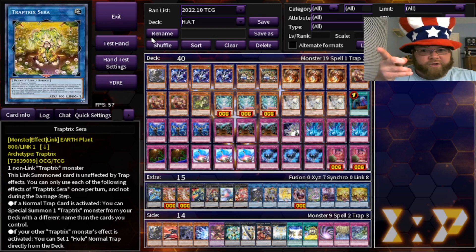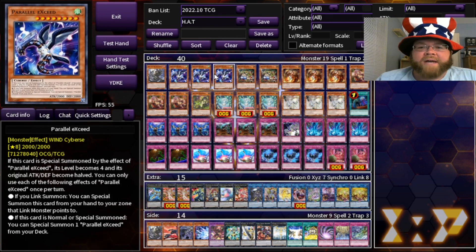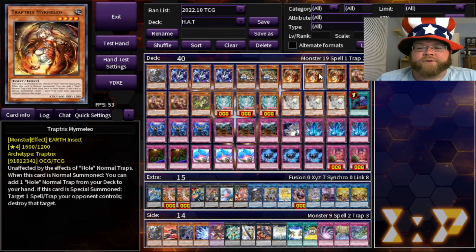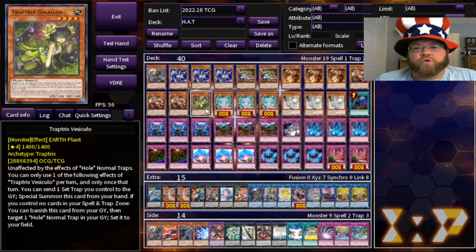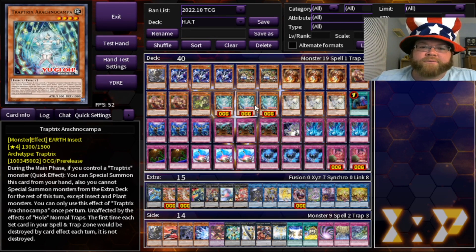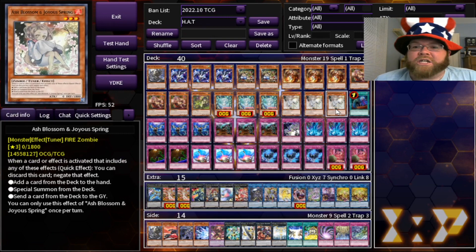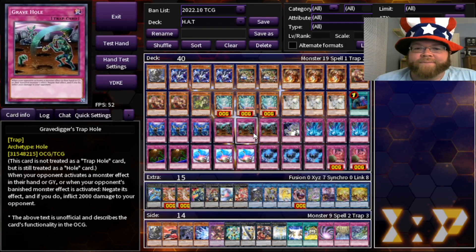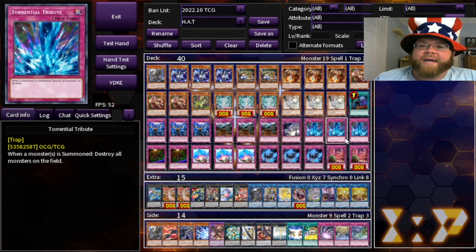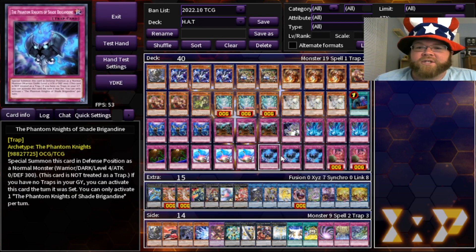For our main deck today we have one copy of Lord of the Heavenly Prison, three copies of Parallel Exceed, two copies of Trap Tricks DNA, three copies of Trap Tricks Mermelo, three copies of Trap Tricks Mantis, one copy of Trap Tricks Vesiculo, three copies of Trap Tricks Arachnicampa, three copies of Ash Blossom, one Called by the Grave as our only spell, three copies of Imperm, three copies of Gravedigger's Trap Hole, one copy of Orchid Strike, three copies of Torrential Tribute, two copies of Floodgate Trap Hole, and three Compulsory Evacuation Device.